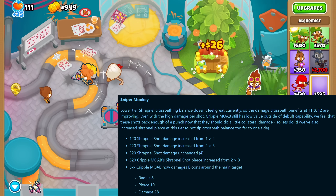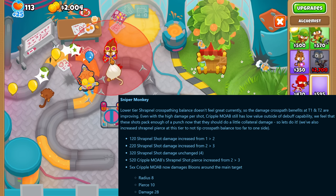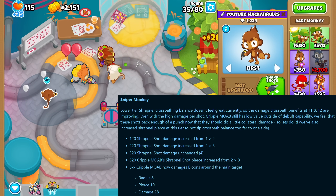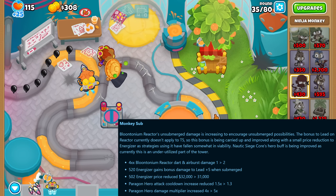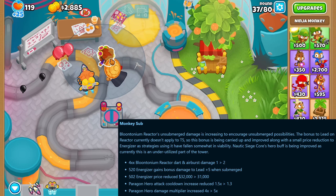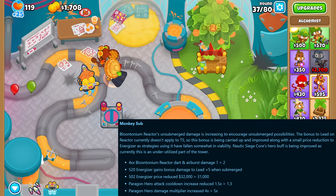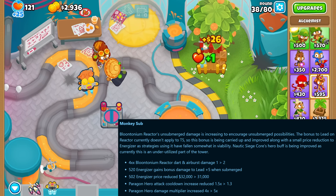The cripple MOAB can now damage towers around the main target without the shrapnel cross path, but this is damage only — for the debuff to apply to secondary targets you still need the shrapnel cross path. The energizer submarine now gets bonus damage to leads with the middle cross path and got a price reduction. The submarine paragon's buff to heroes got increased, as this was a very underused part of the tower that even acted as a nerf for some heroes like Adora.